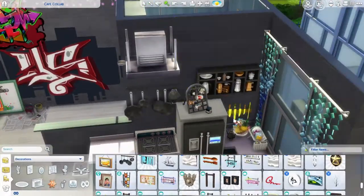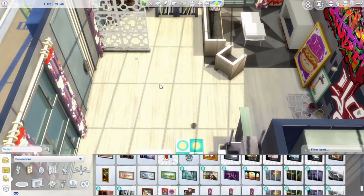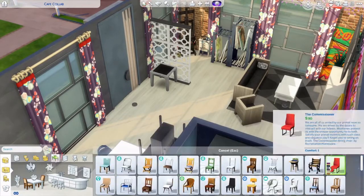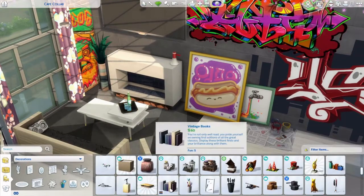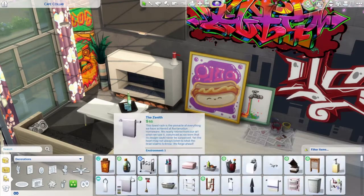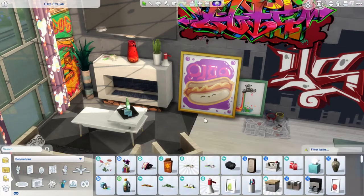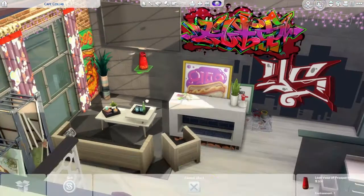That brings me to something I love doing — I don't know if you've noticed yet, but I've done it in a couple of my builds: I really really love brick accent walls. I love them in real houses too — I want one in my house eventually. I think they're just such a cute aspect and a cool way of having something different on your walls. It's a design feature I love.